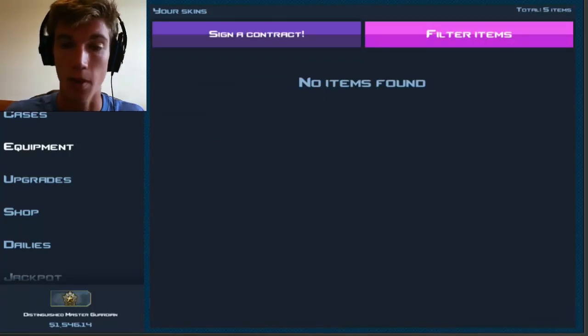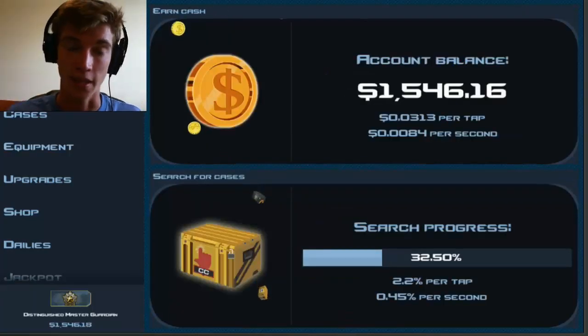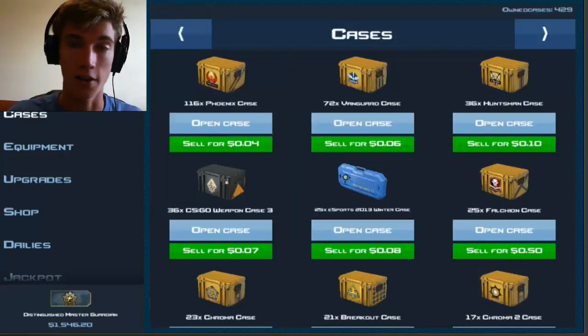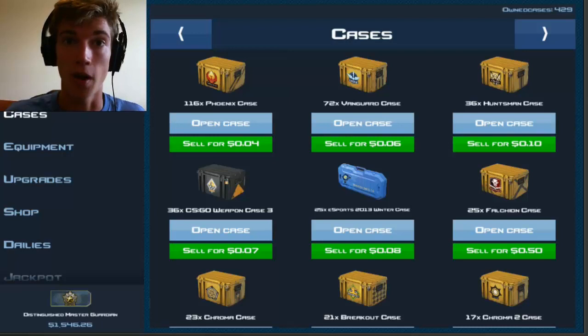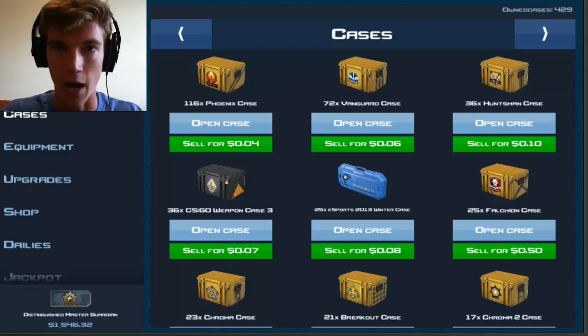This is called Case Clicker, and I would recommend it for all of you who have an addiction to CS:GO but don't want to spend the money. Get this app, make videos about it — it's so much fun. Honestly, opening a rare skin on here is almost just as enjoyable as it is in CS:GO, because you're not wasting real money and you still open a cool item.